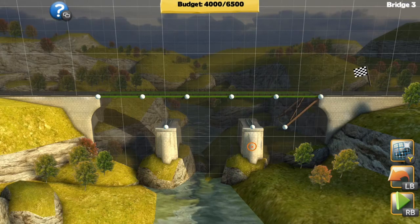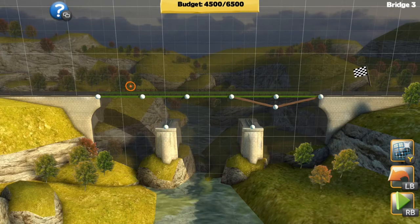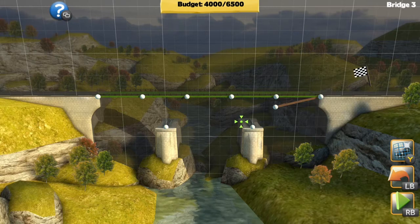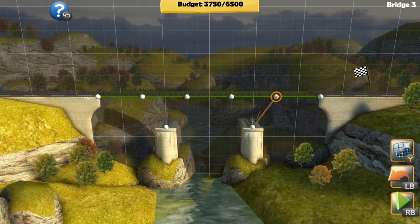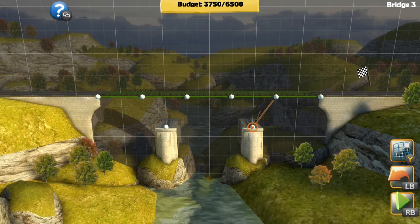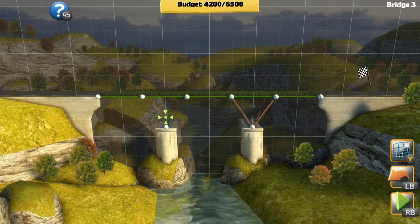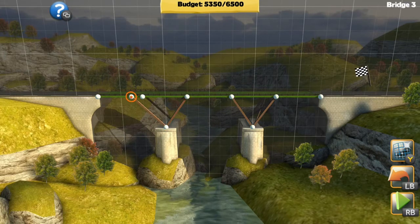There are five islands to start off with in the first section. Once all five are completed — either just with cars, or cars and trucks — we get the ability to send the big tanker over. The big tanker requires an awful lot more planning as it is ridiculously heavier than the two little trucks, and all they have to do is get to that checkered flag on the right-hand side.